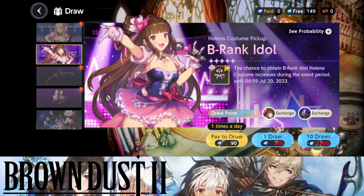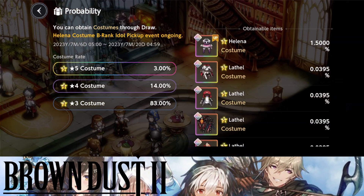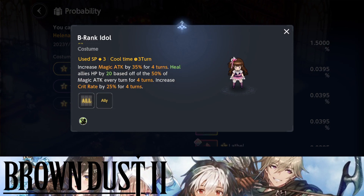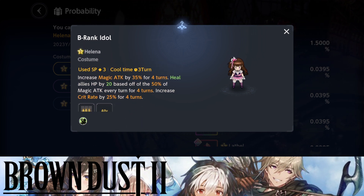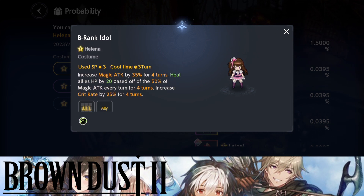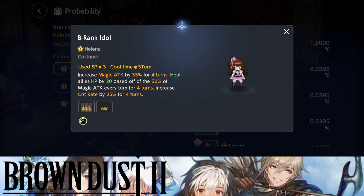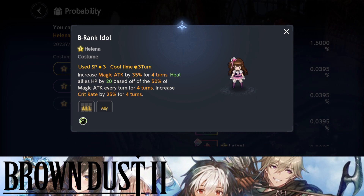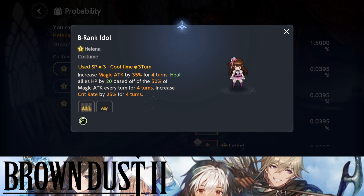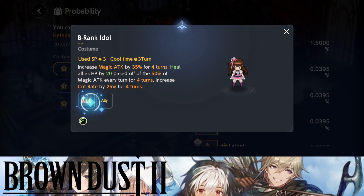Let's go ahead and take a look at her skills. Don't forget to like and subscribe. This is Helena's costume — she looks absolutely fantastic. Free SP required, which I believe is zero dupe — this is a zero dupe costume. Increases magical attack by 35% for four turns, heals allies' HP by 20% based off 50% of magical attack each turn for four turns, and increases crit rate by 25% for four turns. You can already see why this is amazing.